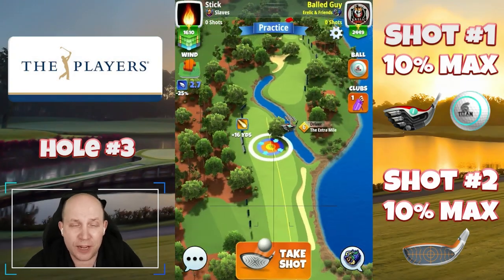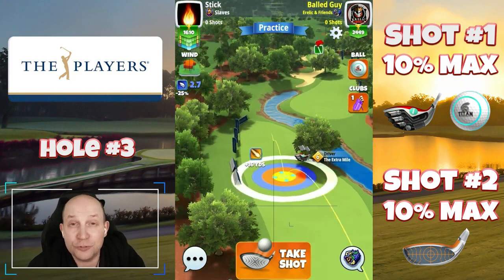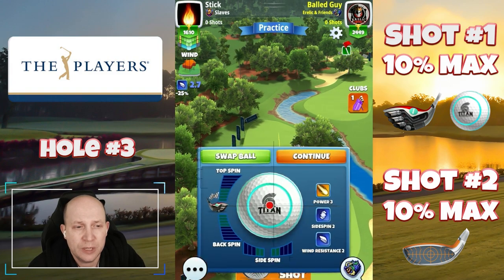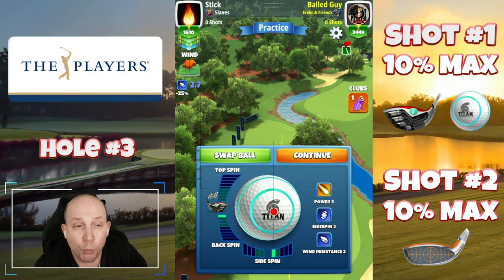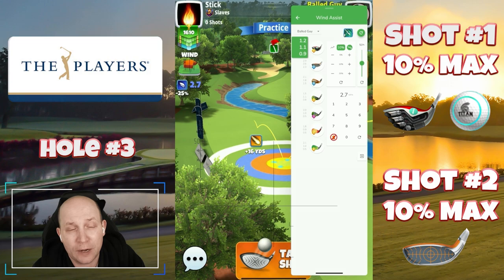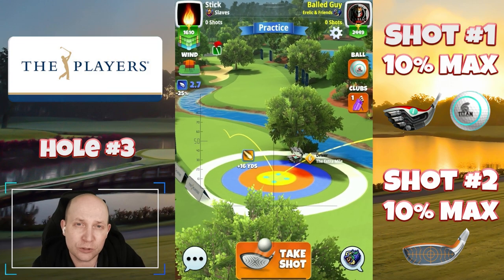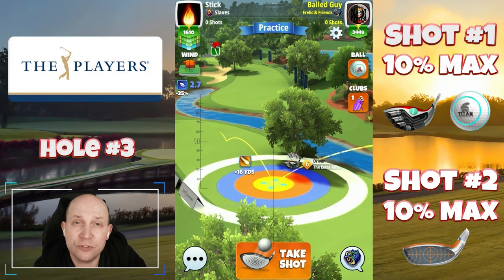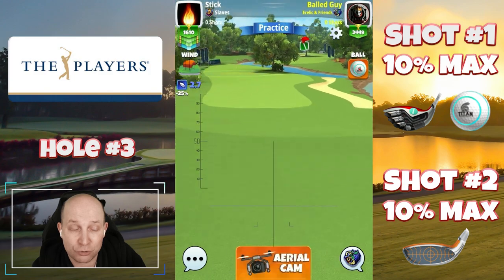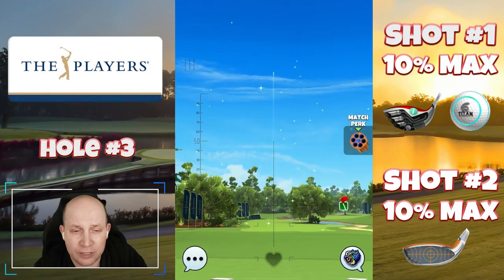Hole number three — this par five is actually a pretty good chance for an albatross from the front tee. I've got an EM6 and a Titan. I set this one up with one bar of backspin and one bar of right spin, though you didn't really need the right spin — just one bar of back would have been fine. You could actually play a bar of left spin to be a little further left on the fairway. Aiming at that gap, it's going to bring a nice straight shot to the pin. Clean 10% max layup.